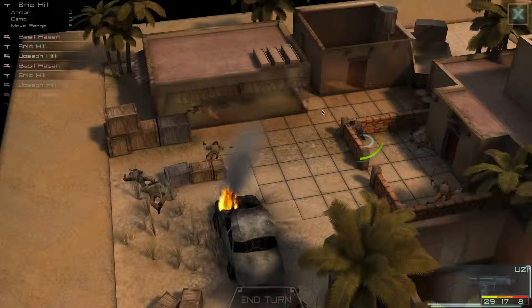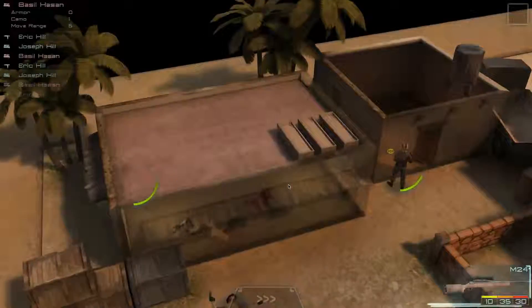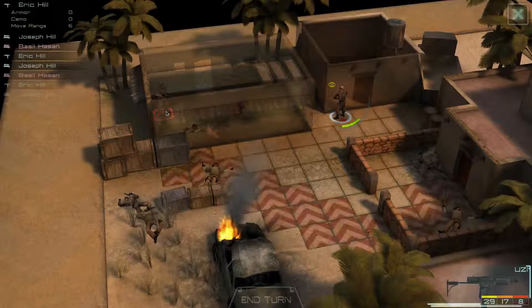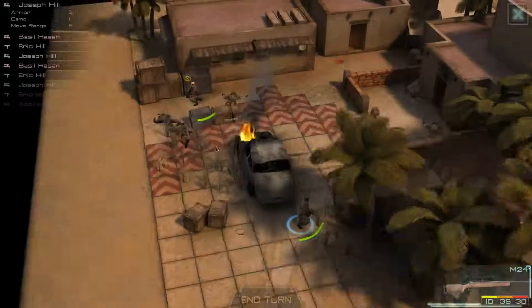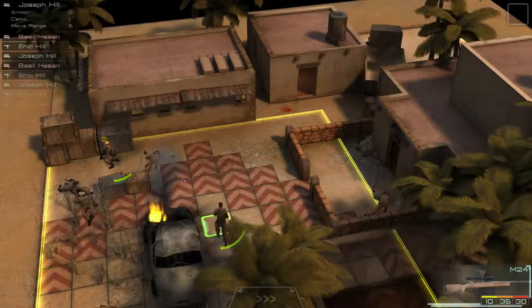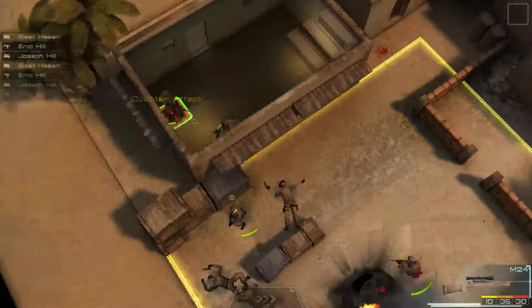Basically in this game there's just one control — the mouse. You click once, or double-click. When they shoot you, it auto-counterattacks. If you move over here you lose your turn, which sucks, but when you're in range you get a turn to shoot.